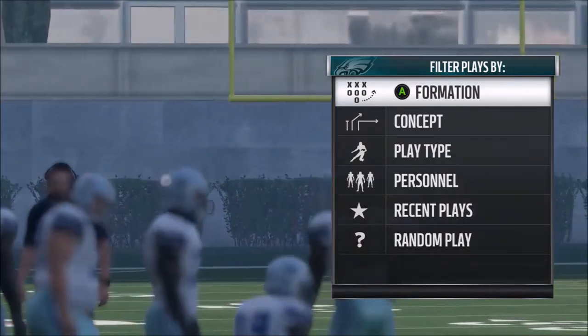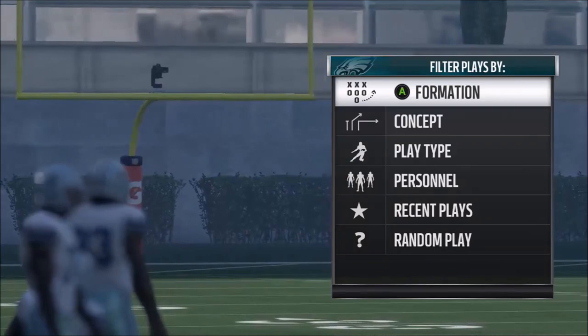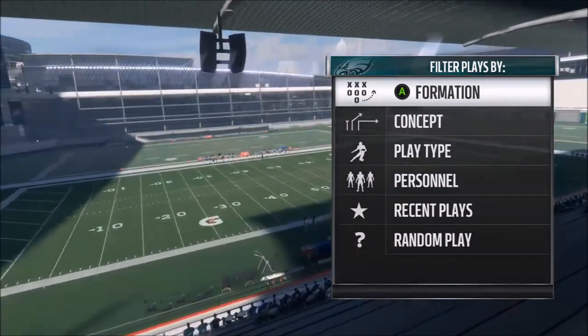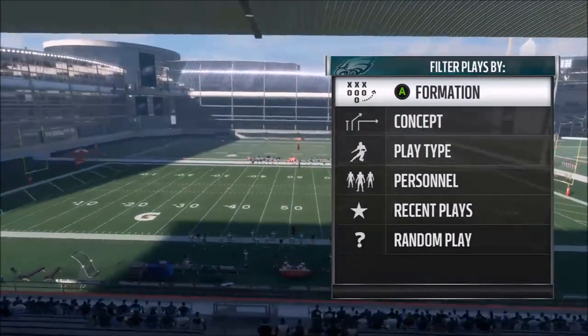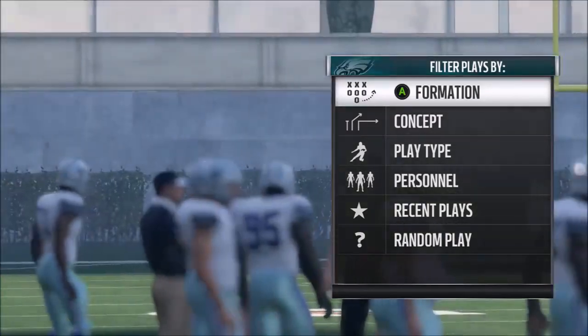This system is probably the most innovative they've been with passing since the vision cone. Now the vision cone was pretty much hated and got discarded after like a season. I don't know if this is going to be the same way, but I think they really want to implement this and want this to be the future of the game. That's why you're seeing better pass protection, better blocking, and less defensive pressure.